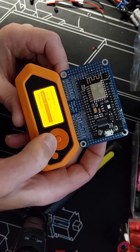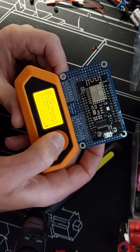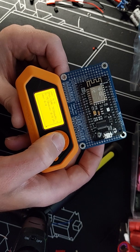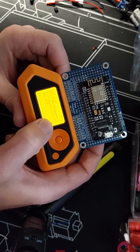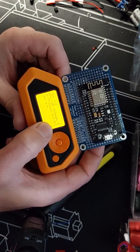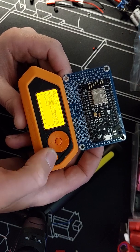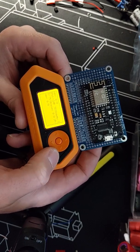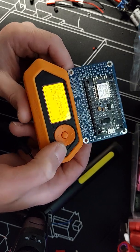And now we'll go attack deauth. So now I'm attacking my laptop in the other room, and I keep leaving that running. The ping slows right down to a point where it disconnects and gives me essentially a denial of service attack for my laptop. Nothing else is affected on the network if you do a targeted attack.